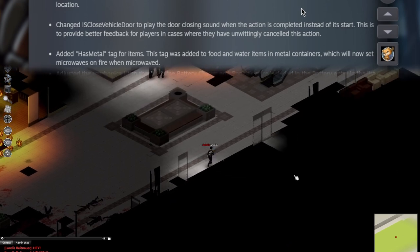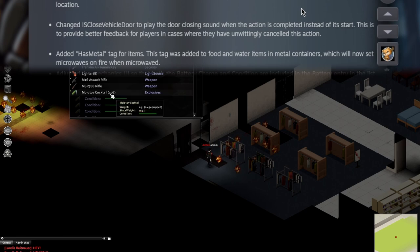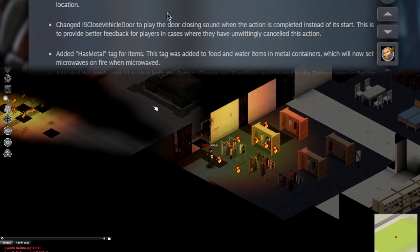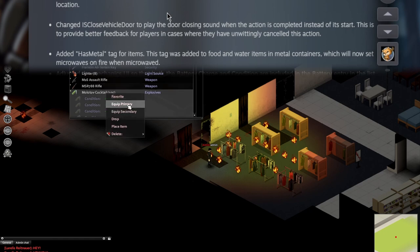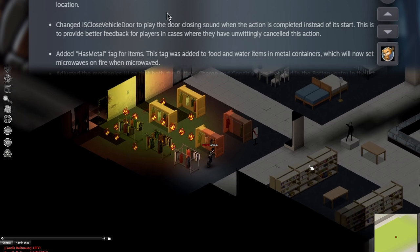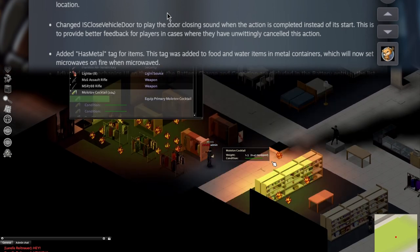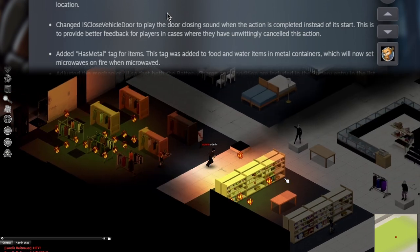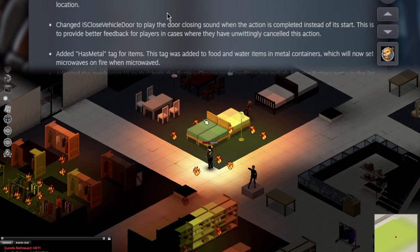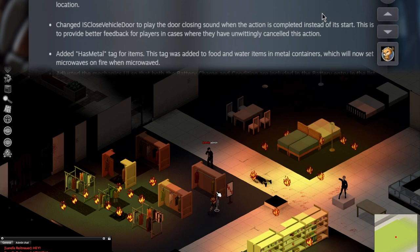Changed the 'close vehicle door' action to play the door-closing sound when the action is completed instead of at its start. That's just good feedback. It probably would have saved me one or thirty frustrating moments. That gives me a good lead-in — I made a very short video, maybe a minute long, about how to survive your car being overrun. However the video went, in reality I lied. It didn't go that way. If you've believed me for this long, it's on you.